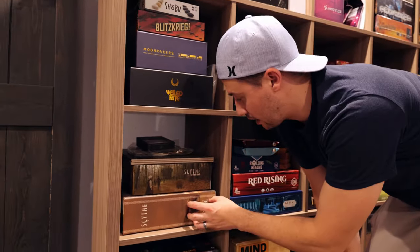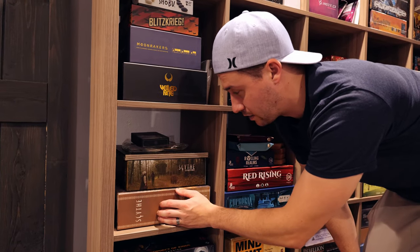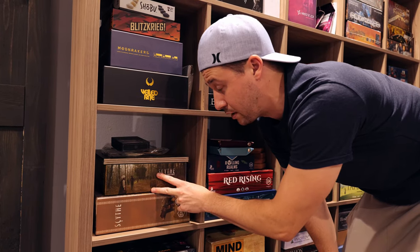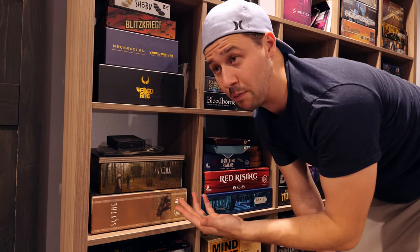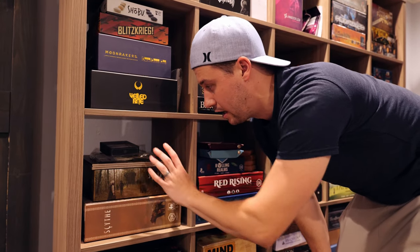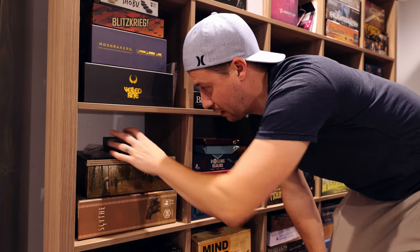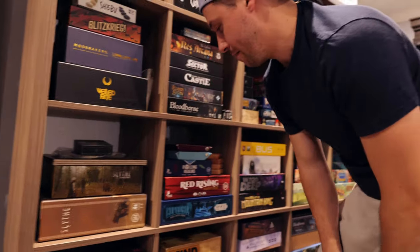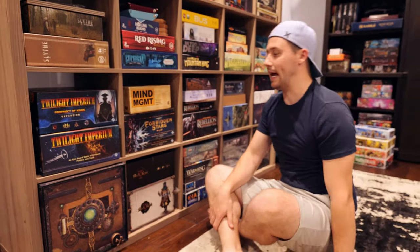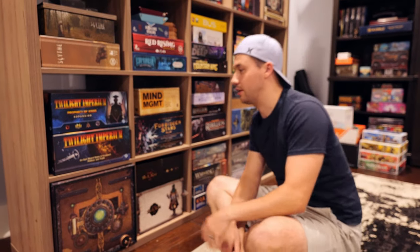I've got Scythe — the base game with a nice Broken Token organizer. And I've got the Rise of Fenris campaign, which several people have told me is one of the best campaign experiences they've played. I'm excited to try it out. I've also got the modular board and the expansion for the encounter deck. That brings us to all the big games down at the bottom of the Kallax.